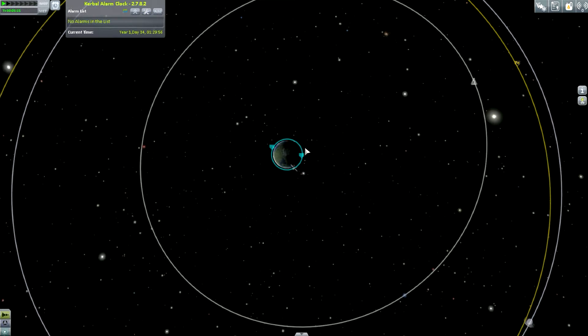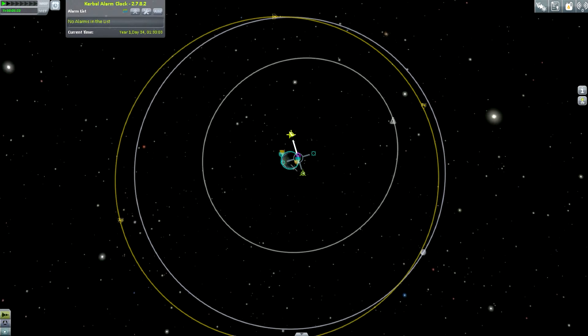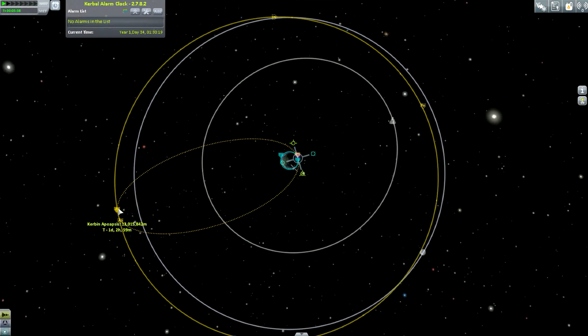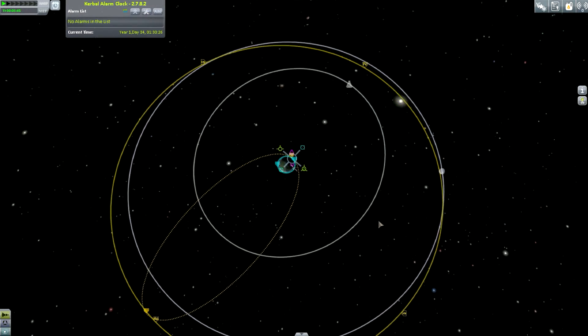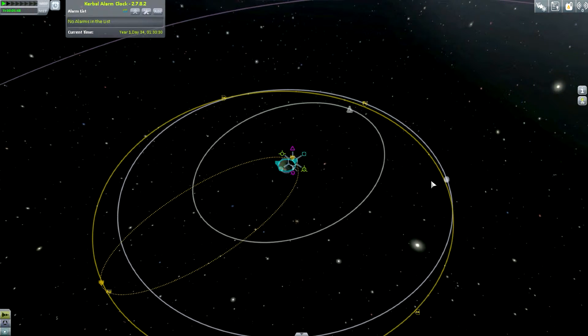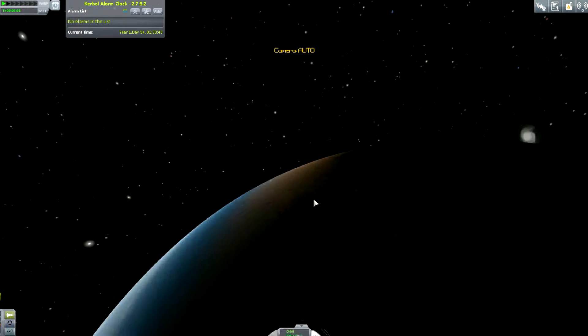We need to reach this orbit the same way as any other. We'll place a maneuver node to hit the target apoapsis and speed up. That gives an apoapsis of 13,193 km but we need 12,197 km, so we slow down a tiny bit to get it relatively close. I'm slightly worried this orbit crosses the moon's path a couple of times — if we get near its gravity well it could mess things up.